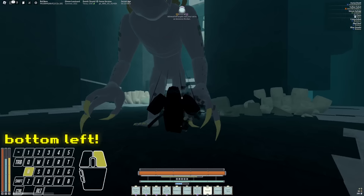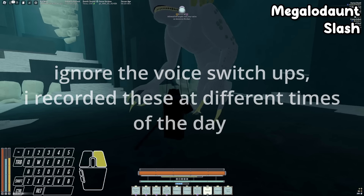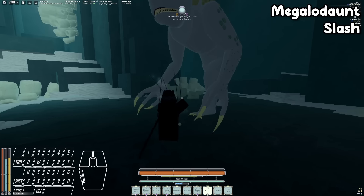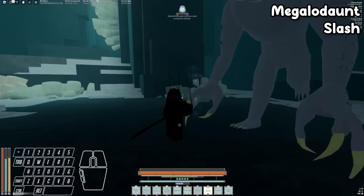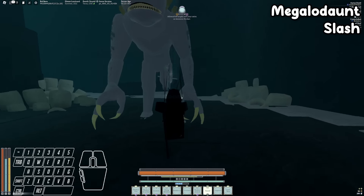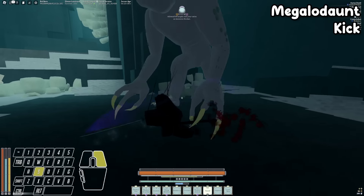Almost all the monsters in this section are essential to master or else you basically can't play the game. Starting with our beloved Sharko — the first move the Sharko has is a slash. When he moves his right arm up, at the very peak of the arm going up, that's when you hit F. The only thing to worry about with the single slash is that right after, he's gonna do another attack, so be careful.